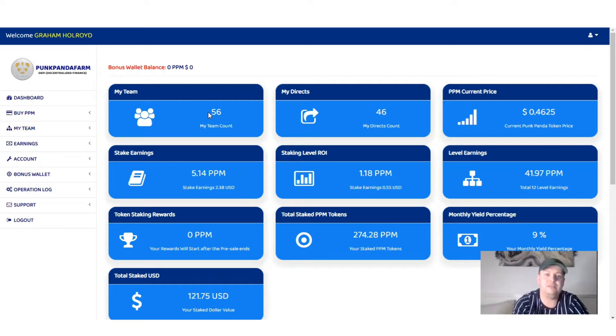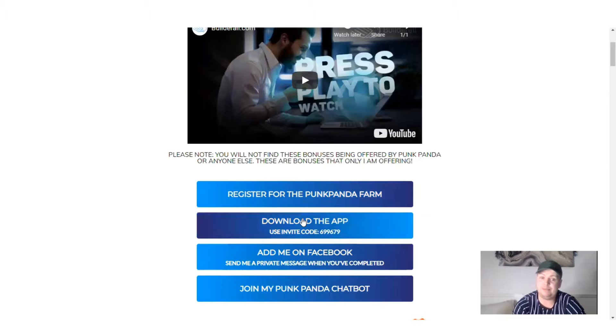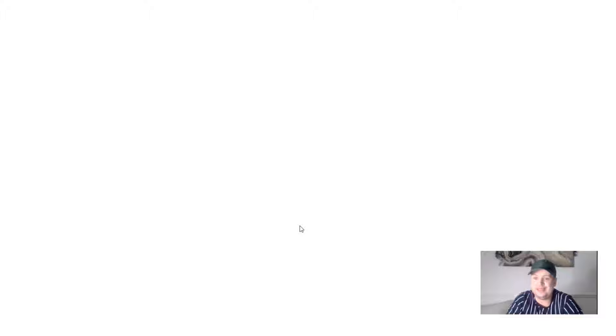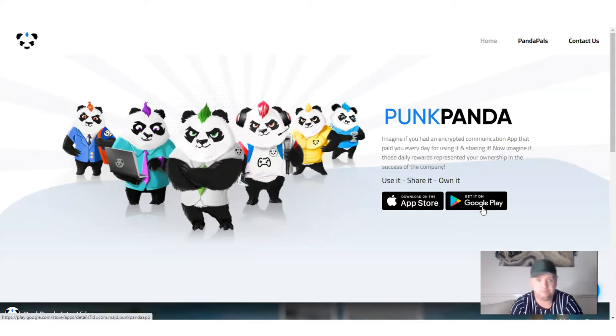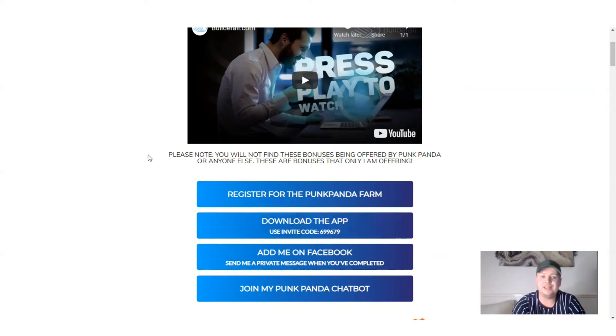Once you've joined, you will be taken to a page that looks exactly like this. Your team count will be at zero — everything's going to be at zero. The next step is you want to download the app on your mobile device. Click here and it's going to take you to a page where you can download the app from the App Store or the Google Play Store.